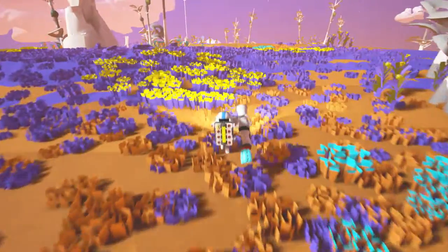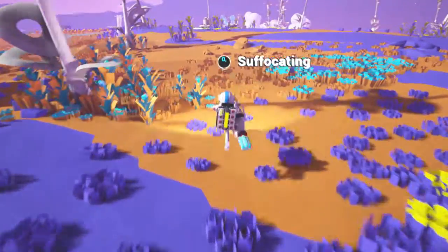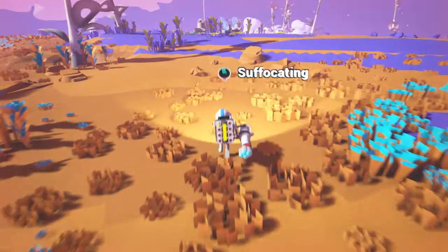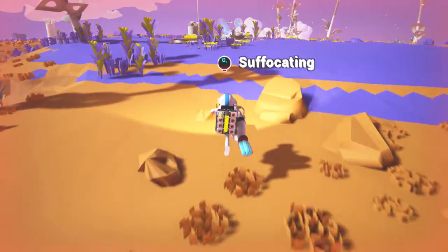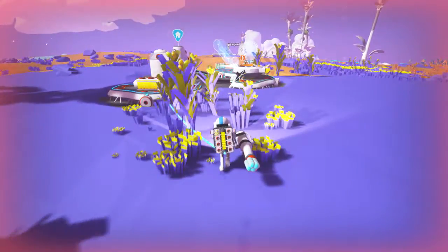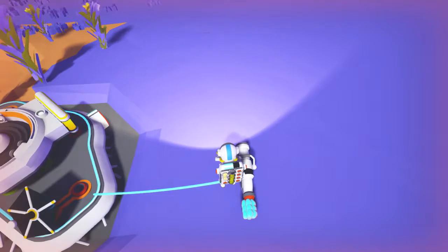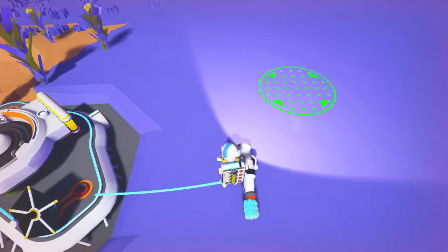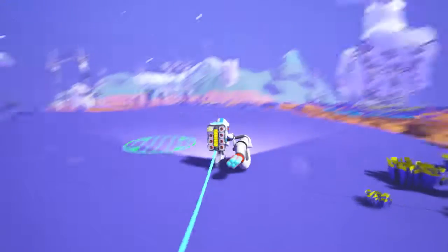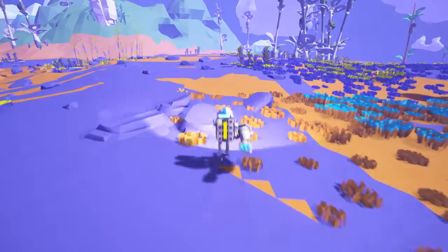We at least know where some compound is — we can run back over there once we connect back up and get more. We are suffocating but we're almost back to base. Just get in range — you can make it, you're good! Once our oxygen fills back up we're gonna run back and get some compound. It's not that far of a walk, just a tiny hike.